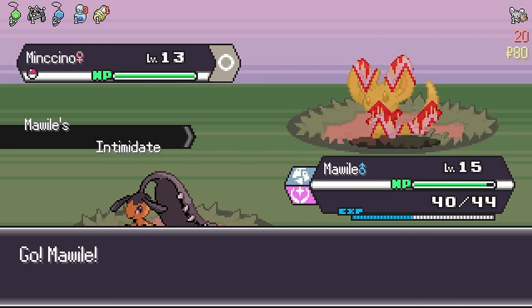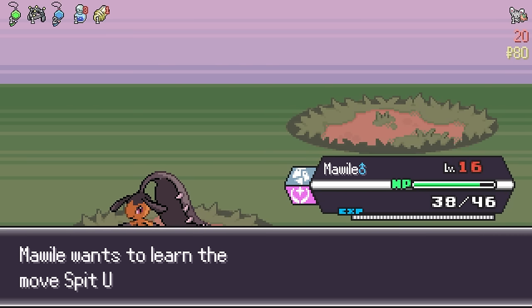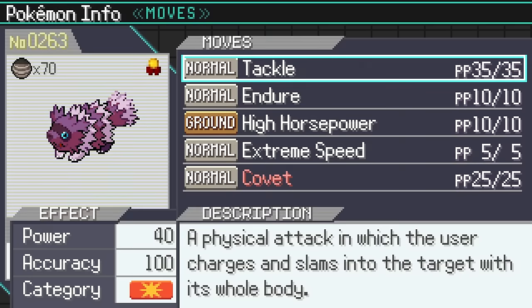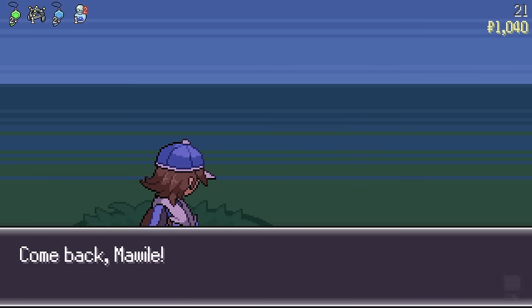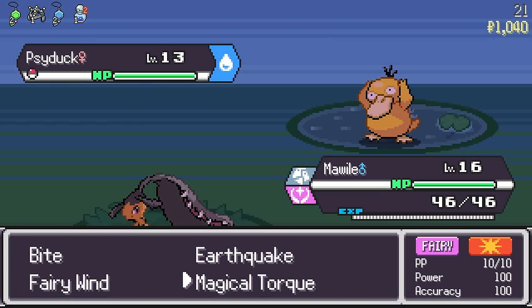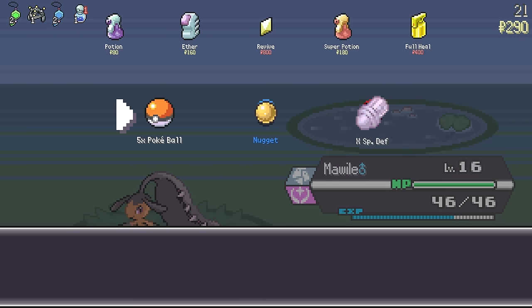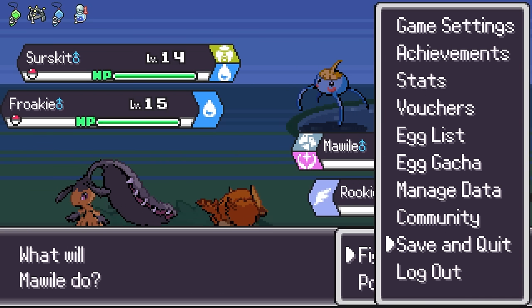Now we have a Gym Leader. Gym Leaders just give us friendship but won't give us enough money to keep the run going past 21. We kill him and get 1,000 — that's one reroll at floor 21. We clear floor 21, reroll once, can't reroll anymore at 750. So that's where I stop — I escape, save and quit, then redo the same thing over and over.